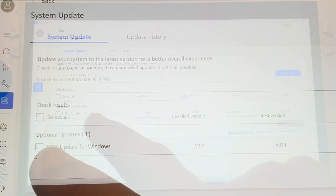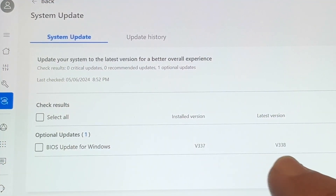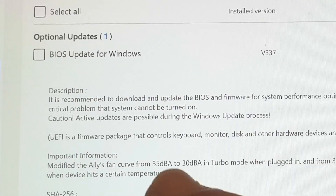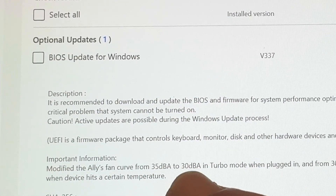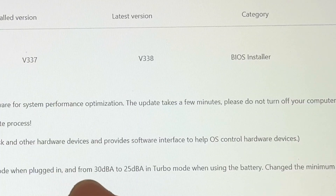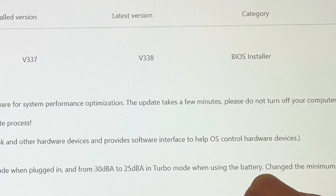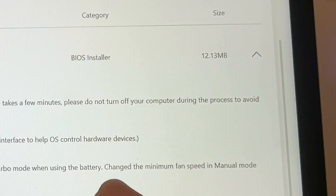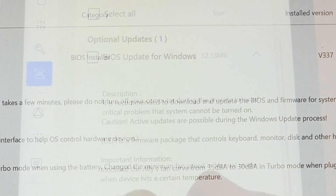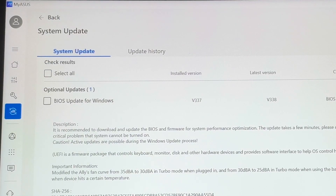Let's head into the MyASUS app where the new BIOS 338 update should appear for all of us. The BIOS notes state that this modifies the Ally's fan curve from 35 dBA to 30 in turbo mode when plugged in, and from 30 dBA to 25 in turbo mode when on battery. This new BIOS also changes the minimum fan speed in manual mode when the device is at a certain temperature — all meaning the fans should now be quieter.